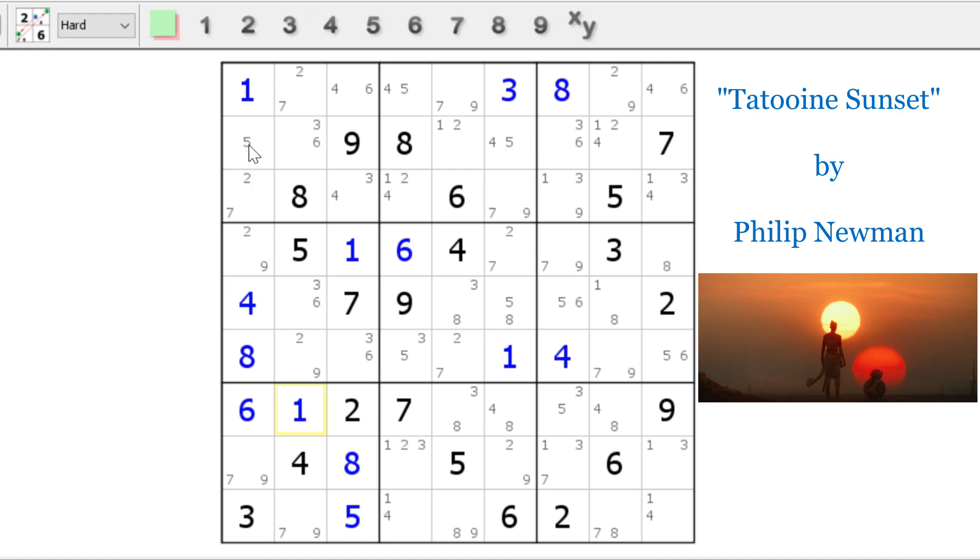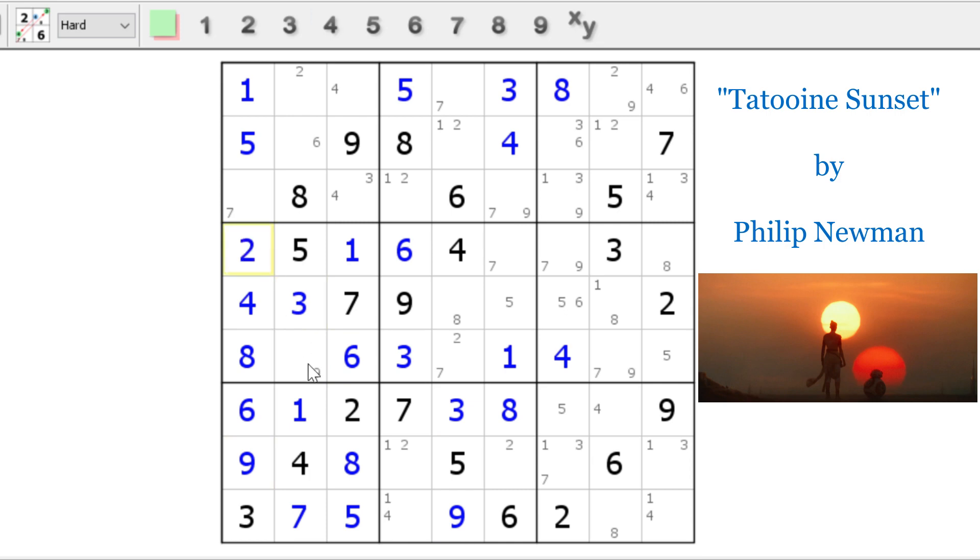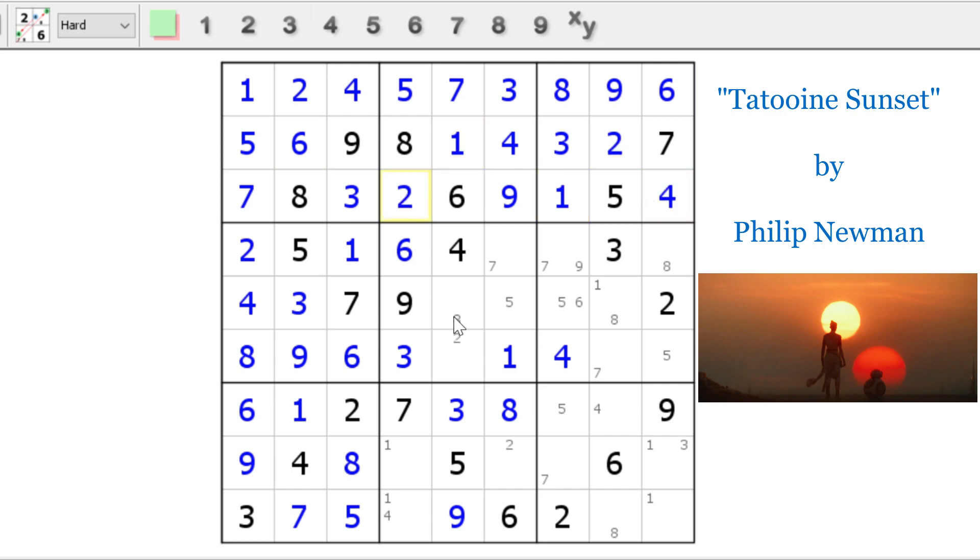Now we've made some abilities to solve here. And what you notice is we've actually cracked the puzzle after all that hard work — it's all naked singles to the end. Unbelievable puzzle. This is really, really, really good stuff. Thank you so much for making this puzzle. Hopefully you learned something about how to do swordfishes, jellyfish, hidden triples, naked triples, hidden pairs, naked pairs, hidden singles, naked singles. We covered X-wings — we covered all that today.